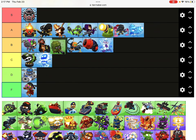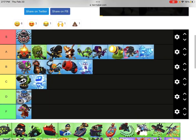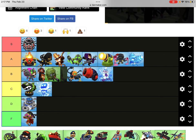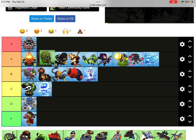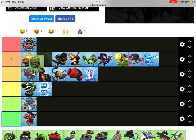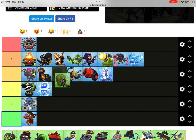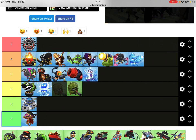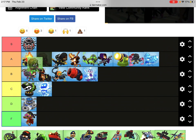Cripple Moab - it goes somewhere in between A or S tier. Cripple Moab is great for stalling and it's pretty good against bosses. Also, its tier four in the early rounds like round 40-50 is very carrying. Put it above Balloon Solver.